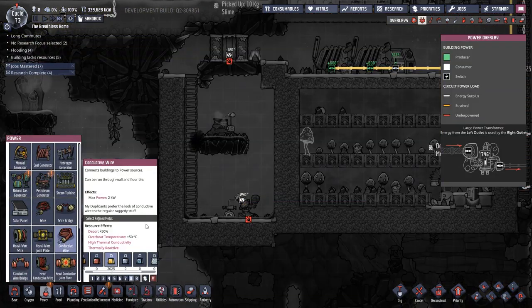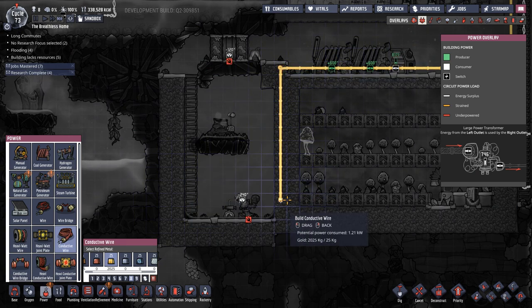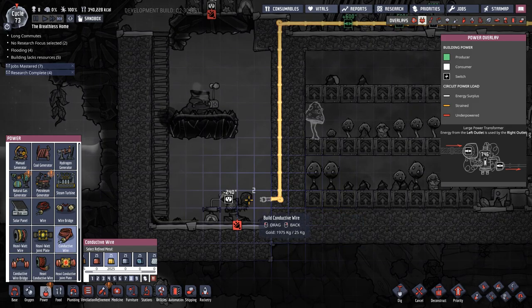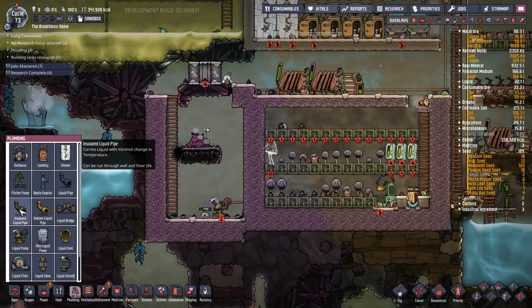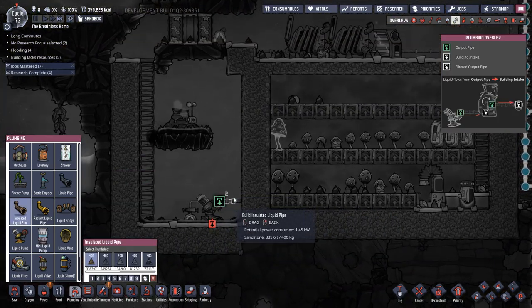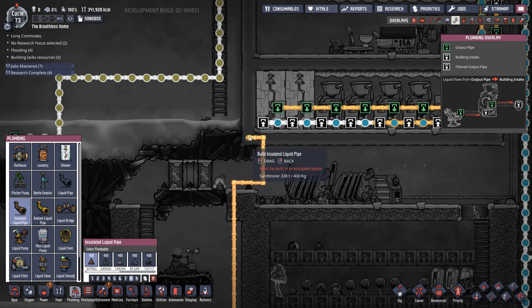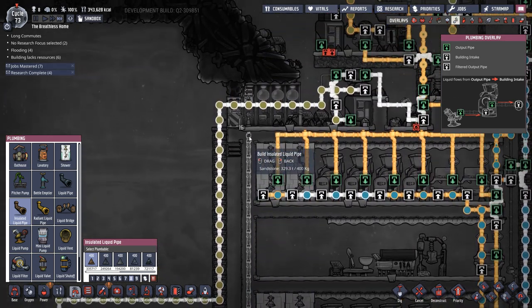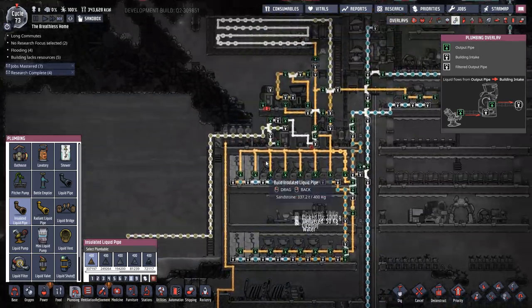Same time we need to run power. I am going to run it through the wall to hopefully insulate the power wire and then hook it up to our pump. Obviously we're going to use insulated pipes, and we're going to run that through the wall - it is going to be a very hot pipe - and we're going to get to that shortly. Then we need somewhere to put it.